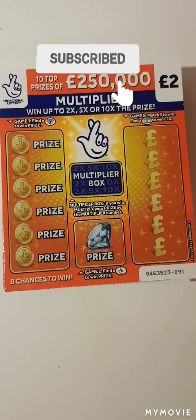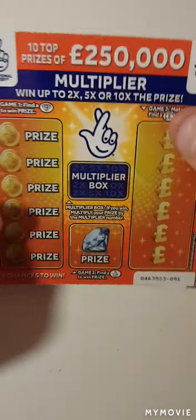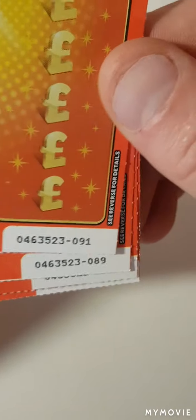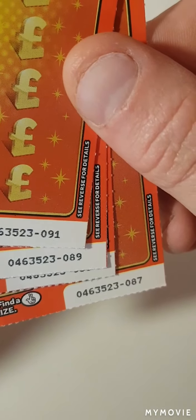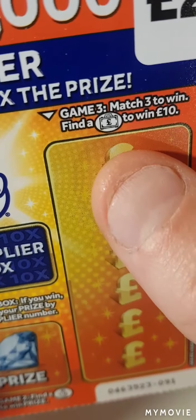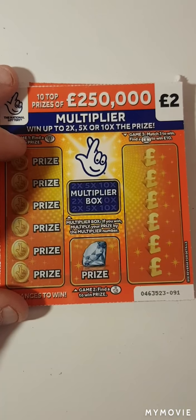Hi there guys, Mr. A-Scrunch here. So here we have five of the orange multiplier — we have five of them. We have card 91 to 87. So we just have to find a diamond, fingers crossed, match three amounts, or find a little briefcase. Let's keep our fingers crossed.